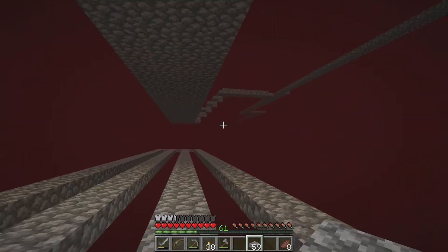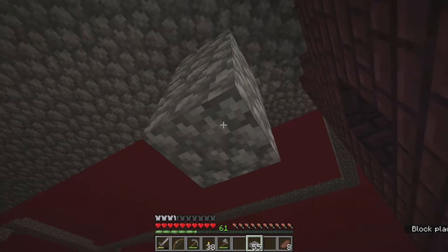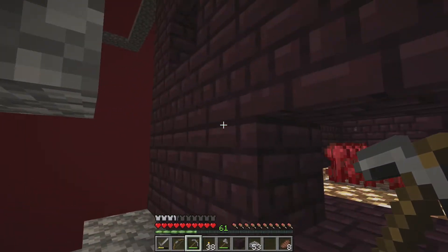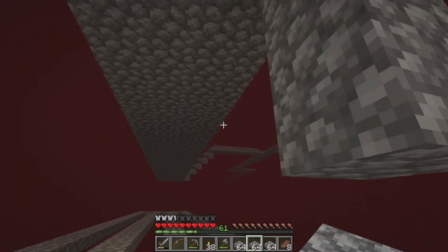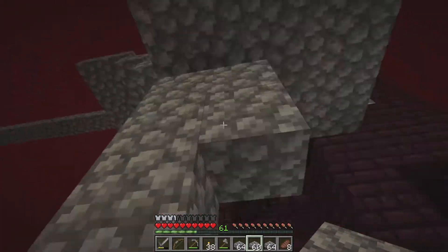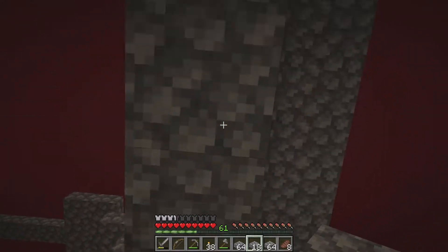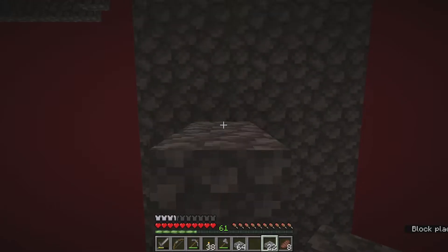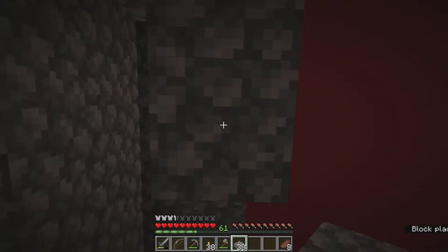These are where the player will be standing. There are a couple of different spawning mechanics for fortress mobs. First, you have to be inside the larger bounding box of the fortress. Now I'm building the place where the mobs will actually spawn — basically you're going to have them spawn in a single file line, and then you're going to walk on half slabs underneath them where they are unable to reach you.